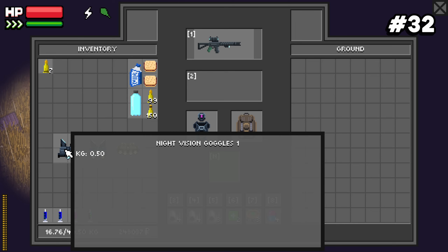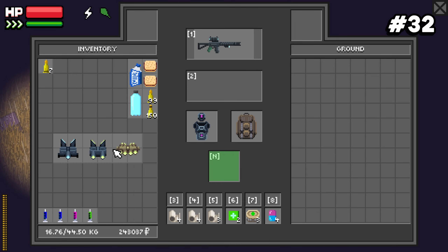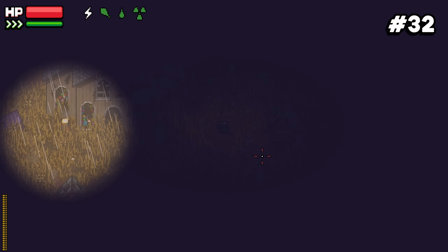Number thirty-two: all night vision goggles illuminate the same physical area around your character. The difference between the three tiers is clarity — level one is the grainiest, level two is a bit clearer, and level three is pretty much perfectly clear.